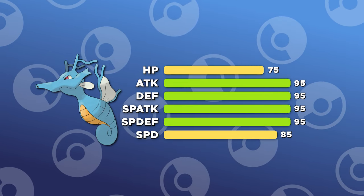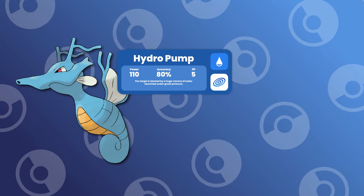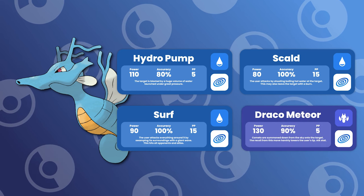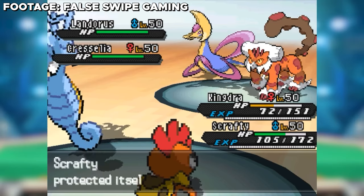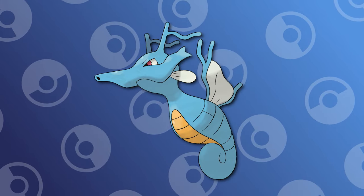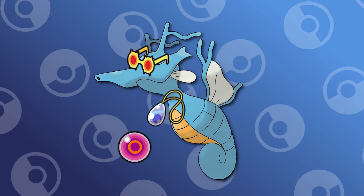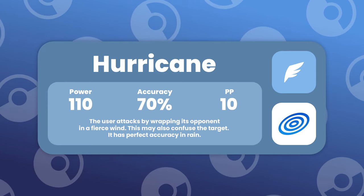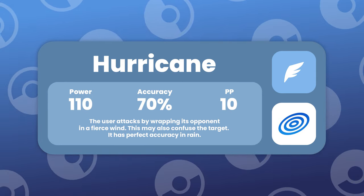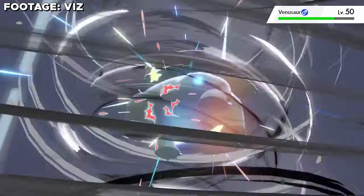Kingdra's stats are pretty even across the board and its special attack is nothing crazy, but Kingdra's move pool makes up for it significantly. Being able to learn STAB moves such as Hydro Pump, Scald, Surf, and Draco Meteor allows Kingdra to do massive amounts of damage. In the rain, Kingdra's water moves get boosted by 50%. Most competitive Kingdras are usually holding a Life Orb, Choice Specs, or Mystic Water to multiply that damage even more. For a coverage move, Kingdra can learn Hurricane, a base 110 flying move with a 30% chance to confuse the opponent, and in the rain this move will never miss, making it a top tier option for any Kingdra build.